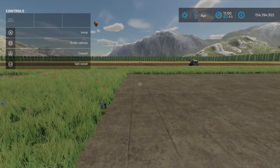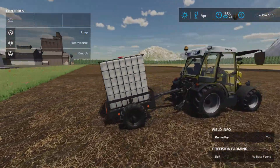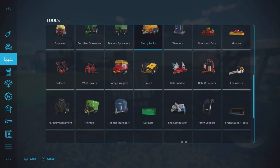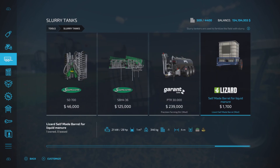What is interesting is this fellow over here. This is the second item in this pack, and you'll find it under slurry tanks, because it is a Self-Made Barrel for liquid manure — slurry and digestate. 28 horsepower required, 1,000 liter capacity, four meters working width.